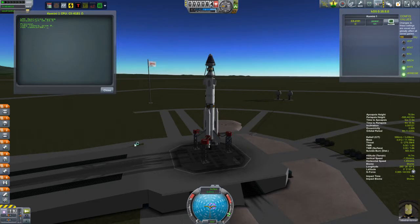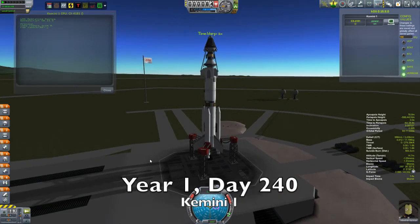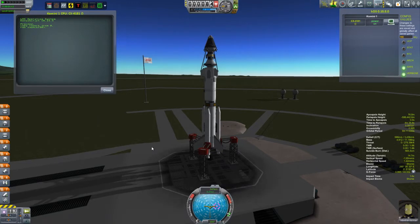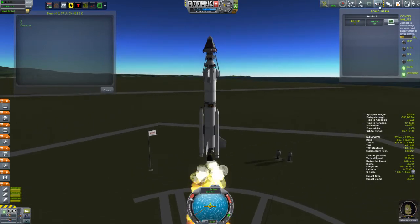There are going to be some other missions kind of scattered in amongst that, but those missions are a type you've seen before, so we're going to skip through them quickly and just emphasize on the docking. Now, the ship that you see here is the Kemani-1, and the mission is to dock with the Kajina target vehicle, the KTV, that was launched a couple of episodes ago. At the helm, of course, we got our best pilot - it's Jebediah.